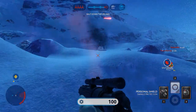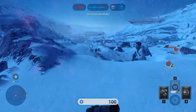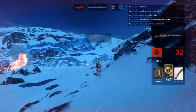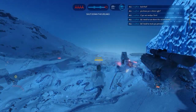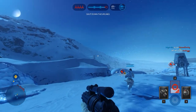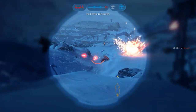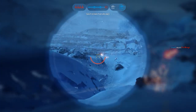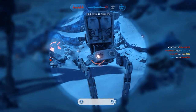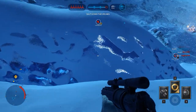Hostile sighted! Uplink deactivation is critical to this mission in order to protect our walkers from rebel airstrikes. A Y-Wing is locked onto our AT-AT.